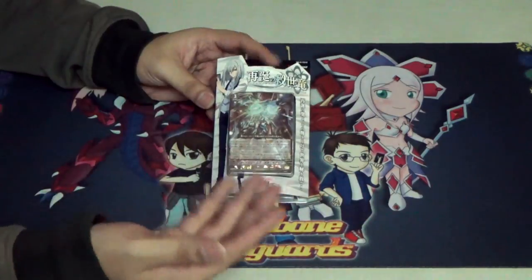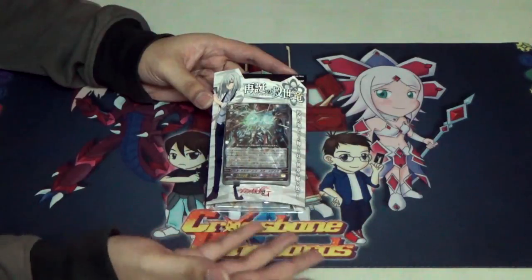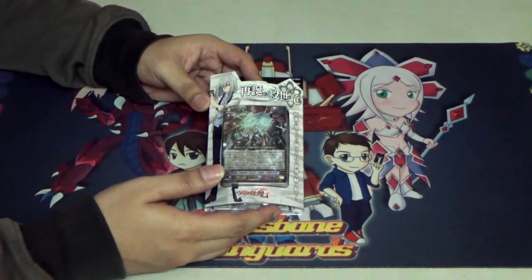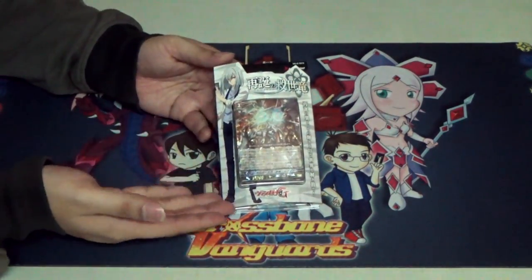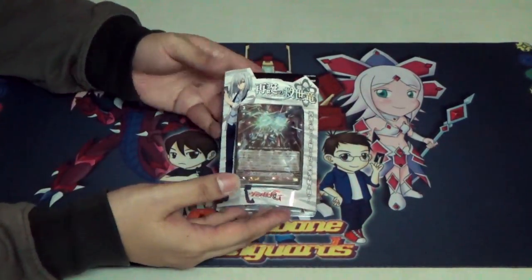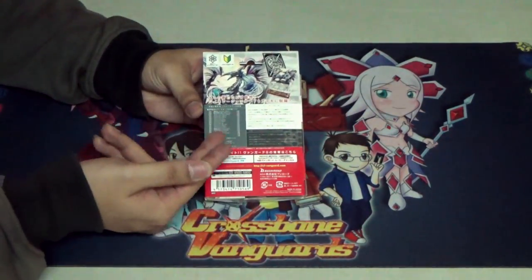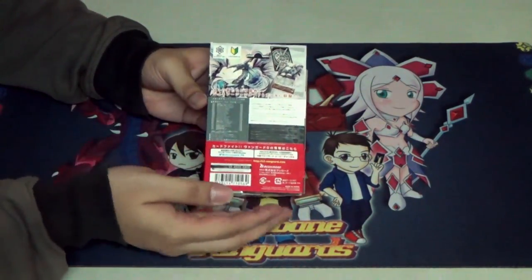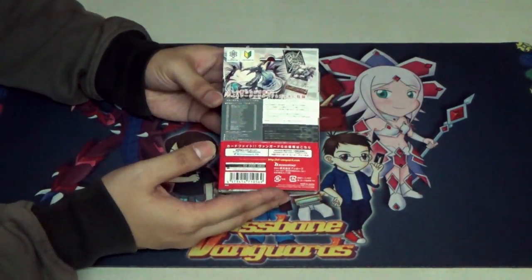Just look at the packaging right now — it's your normal trial deck. Normally they did supply sets, but they stopped doing those since the Nobutama one. So what you see here is what you get. In front we see Koji Ibuki, the protagonist using this deck, and Alter Ego Neo Messiah at the front. At the back is all the information you need, including the deck list, the trial deck symbol, and the Link Joker clan symbol.